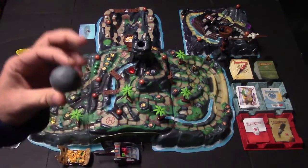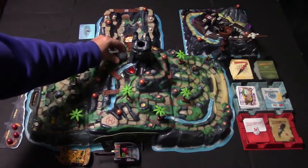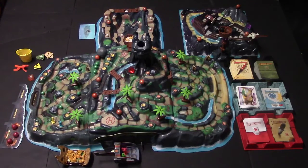Right over here we have the boulder. If you're able to roll the boulder action, you pick one of these cave entrances and simply push the boulder through. Anybody knocked over by the boulder has to give up two treasures.